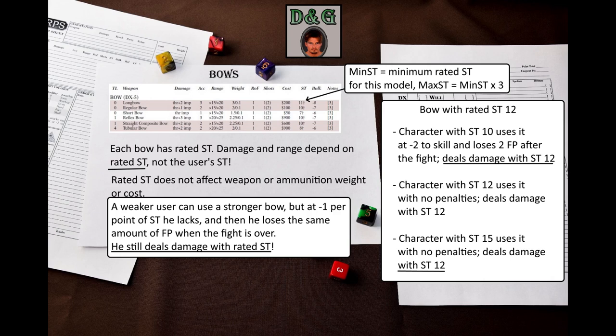Now I have to introduce the concept of rated strength. Each bow has a rated strength that determines its range and damage — it's not the same as the minimum strength requirement shown on the table. The strength requirement determines the minimum rated strength for the bow model; the maximum rated strength for a bow model equals this requirement multiplied by 3. So even though damage is listed as modified thrust and range is given in multiples of strength, you do not actually use your own strength value to determine them — you use the strength of the bow instead.